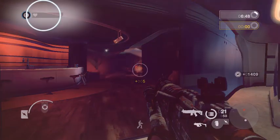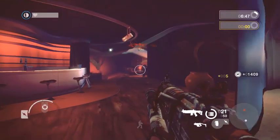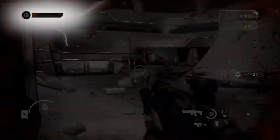Your current class and health are displayed in the upper left corner. Health will regenerate if you can escape danger.